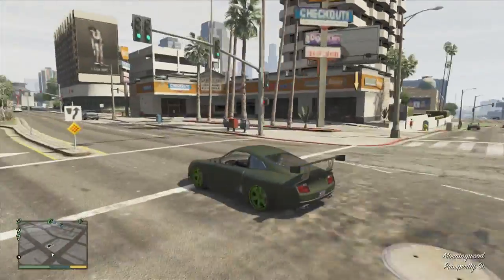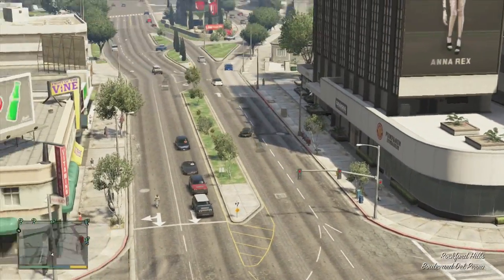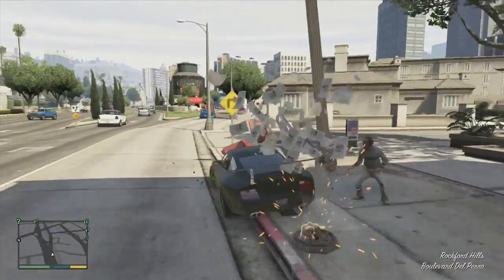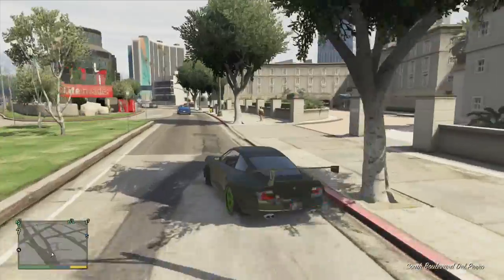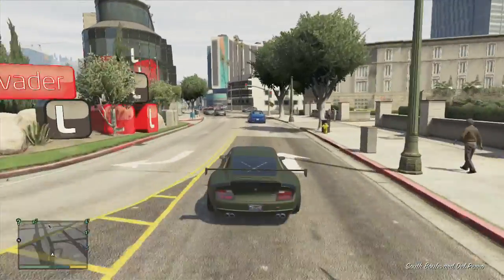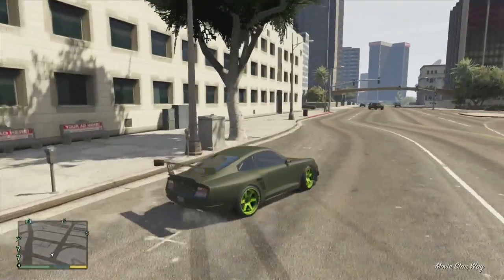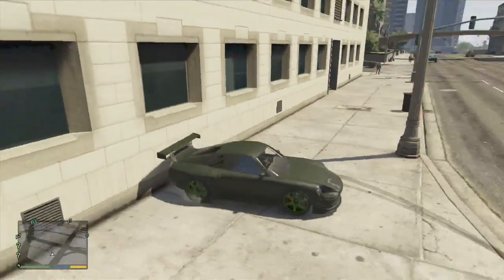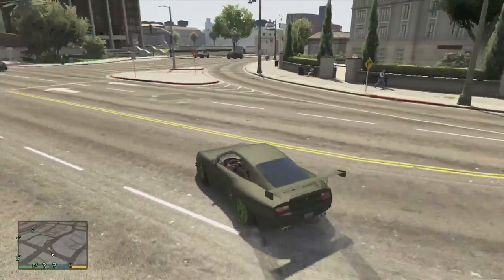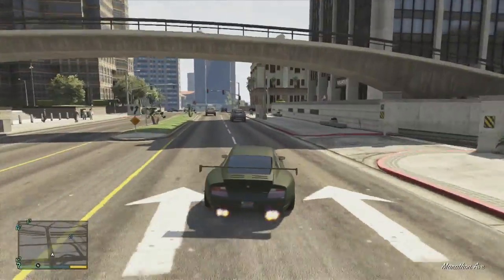Woo, high speed! This thing just looks beautiful too. I'm loving this lime green rim with the army camo green paint. That was dope - I don't personally think we should hit that wall but we came pretty damn close to both of those things. This car is beautiful man, I love it.